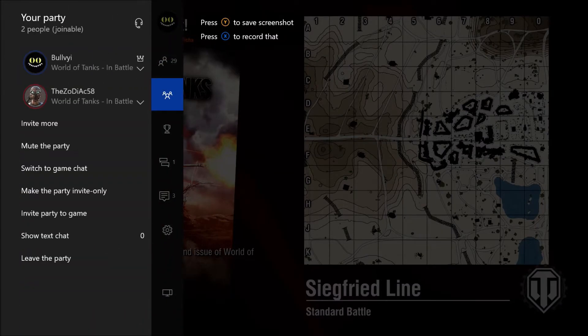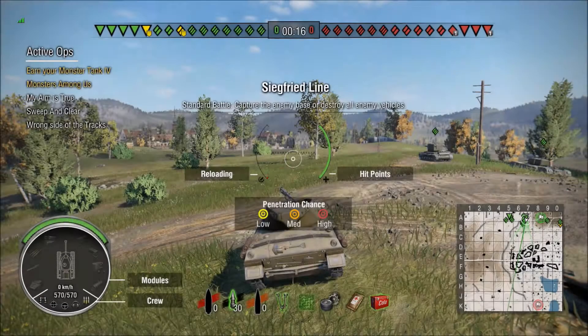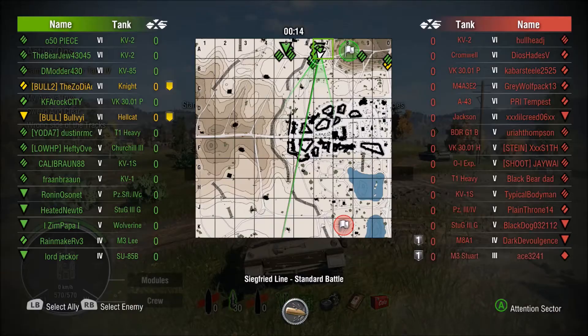What's up guys, BolvarTheFellHanded here bringing you the Art of the Hellcat Part 2. Here we are on Siegfried Line — the greens are on the north spawn, the reds are on the southern spawn.